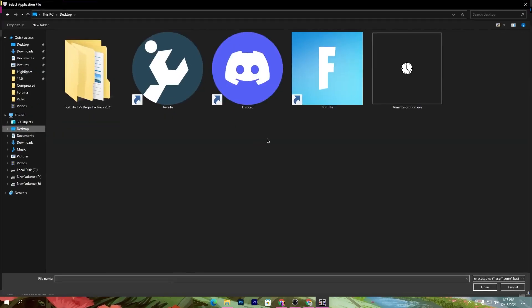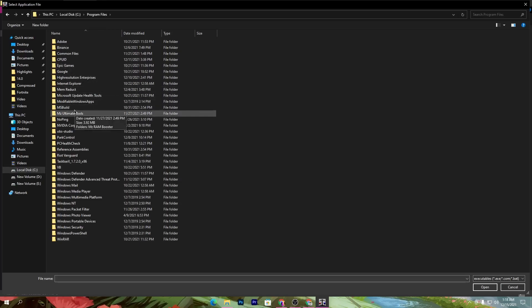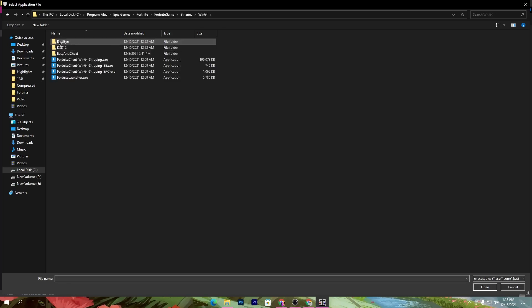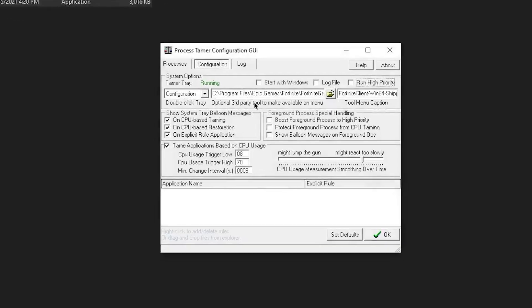If you don't have the launcher file on your desktop, go to your C drive or the drive where Fortnite is installed. Go into Program Files — the default location — then go into the local Epic Games folder. Navigate to Fortnite > FortniteGame > Binaries > Win64, which is the main directory. Select the Fortnite executable file and click Open.